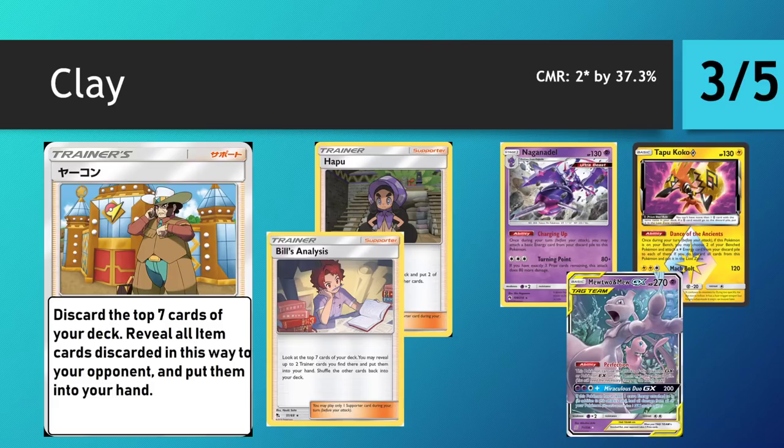Next up we have Clay. Clay allows you to discard the top seven cards of your deck, reveal all items you discarded, and put them into your hand. Being able to cherry-pick item cards is a pretty big deal. Think about Bill's Analysis — it's a very similar card functionally, trying to cherry-pick a couple of cards from the top seven. Bill has a bit more flexibility because he gets trainers, whereas Clay is only item cards. But if your top seven has more items, you obviously get more access than Bill. This could also be compared to Hapu, who discards four of your top six and lets you keep two.